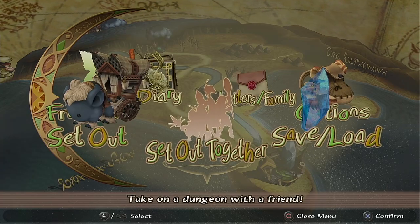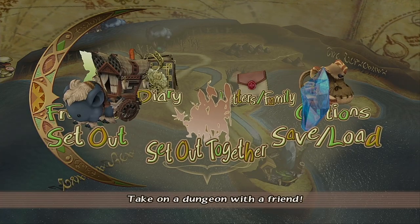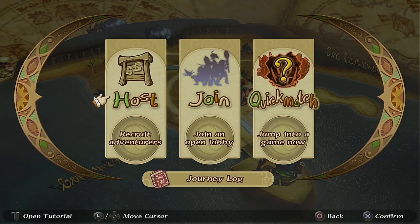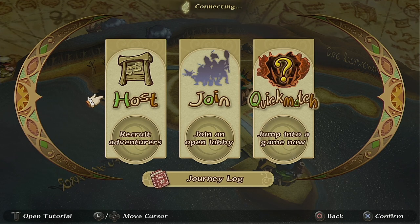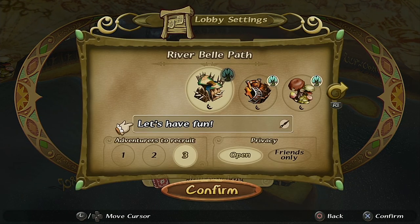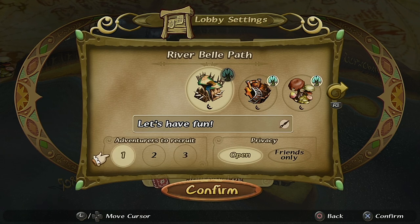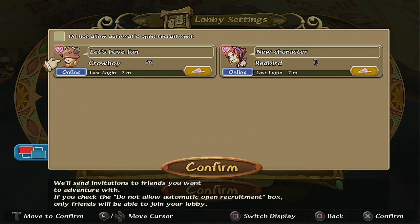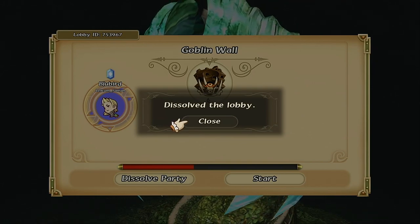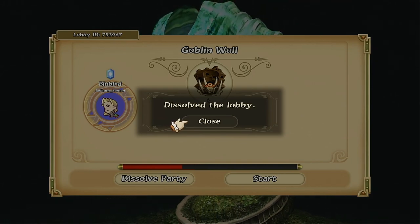Firstly, setting up the multiplayer is a real pain, especially since you have to do it for every dungeon each time you enter, even if you are playing with a dedicated group of friends. And even if you manage to enter a dungeon, it isn't unlikely that the connection will be lost midway through. This is seemingly affected by where you are playing. Some regions have little to complain about, while others such as Australia had the game pulled from Nintendo Switch's eShop due to the connection issues being too severe.